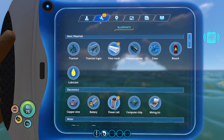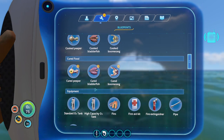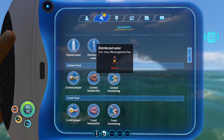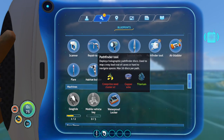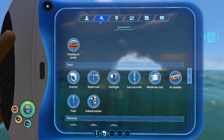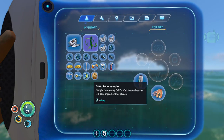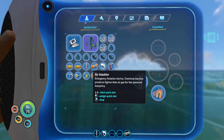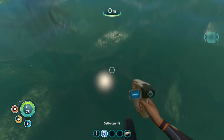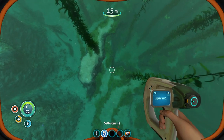We got some new things that we can build: water, some different fish. We got Pathfinder Tool and Air Bladder — but we already built an Air Bladder, which I didn't put in my quick slots. I need to put that in there. The Air Bladder is useful and I'm going to show you why. I'm going to swim all the way down here. Something growled at me — that was a stalker, he's trying to get me.